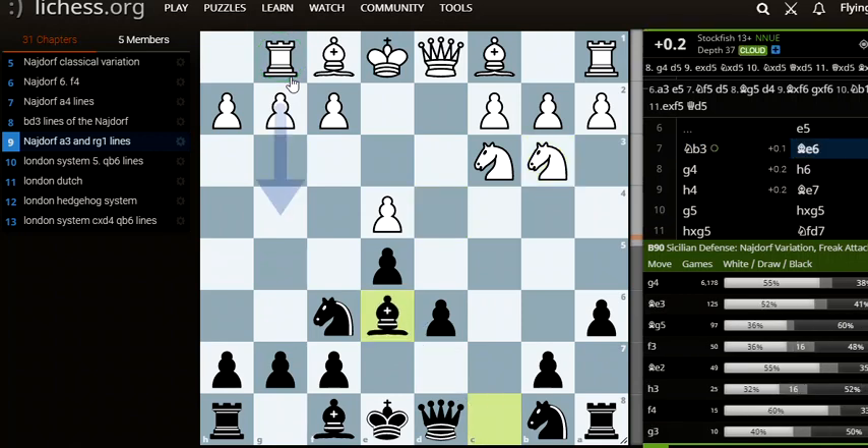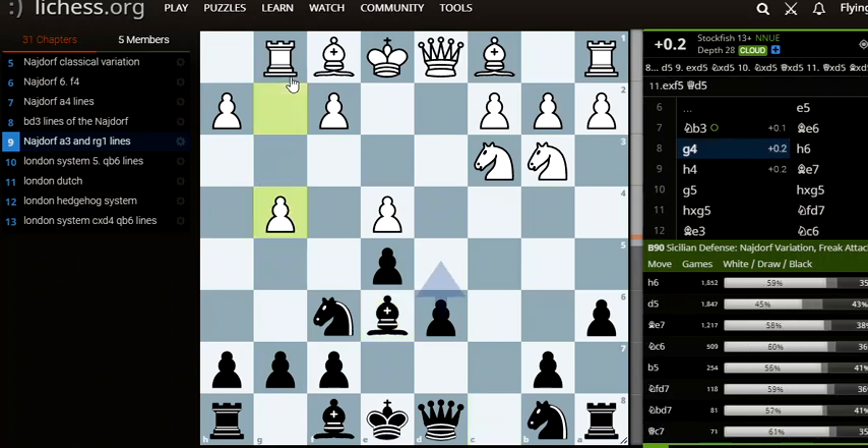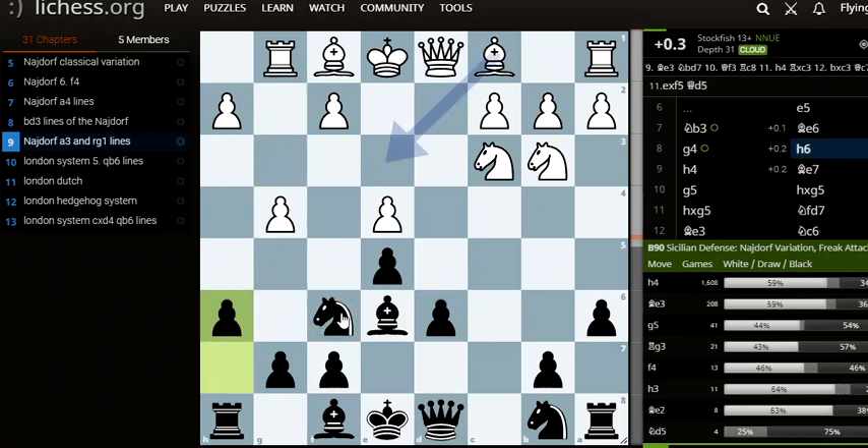Bishop to e6, developing the bishop, and now g4 by white — preparing g5, pushing the knight away. So now black goes for h6, stopping g5. So if white plays g5, we can just take.